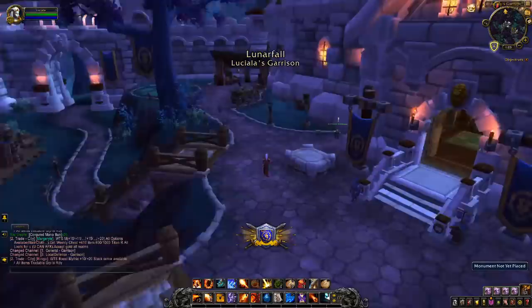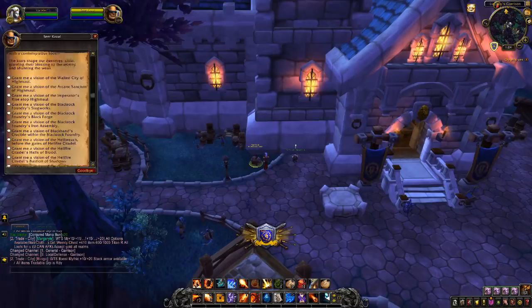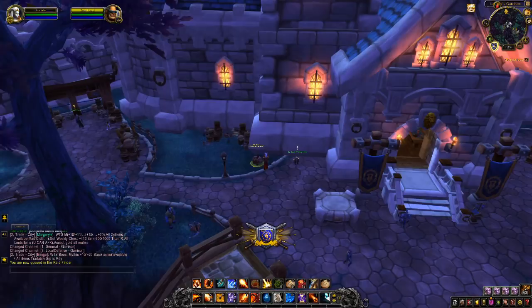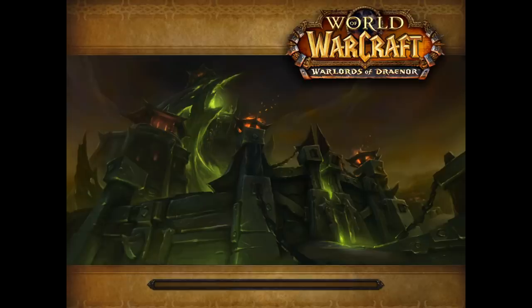To start with, you will need to port to your garrison using your garrison hearthstone. You will need at least a level 2 garrison. Near to the entrance of your main building will be Seer Khazal. The purpose of this mysterious orc is to allow players to access old looking-for-raid instances from Warlords of Draenor.